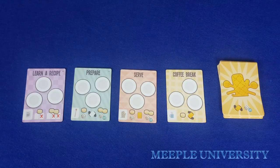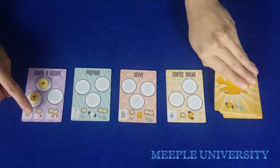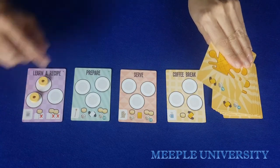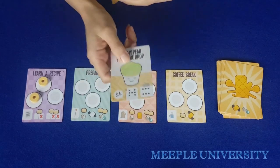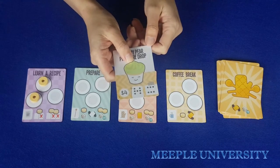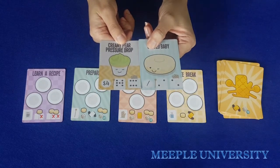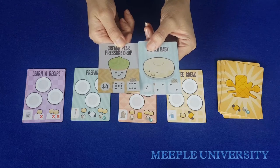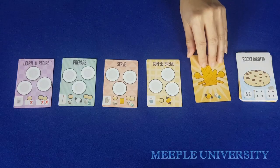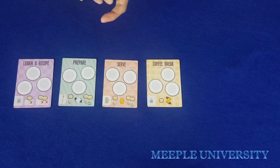The first action is to learn the recipe. A player places one or two doughnuts on the plate and draws either two recipe cards (if placing one doughnut) or three recipe cards (if placing two doughnuts). They choose one and place it in front of them, discarding the others. A player cannot have more than two unprepared recipes in front of them at a time. If they would take a third, they must first discard one face-up unprepared card to the discard pile.